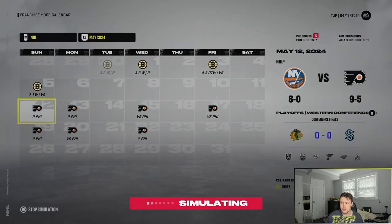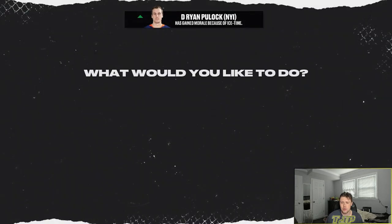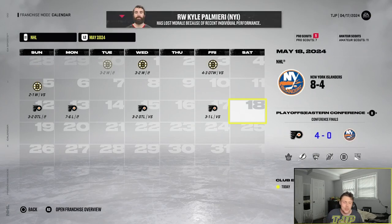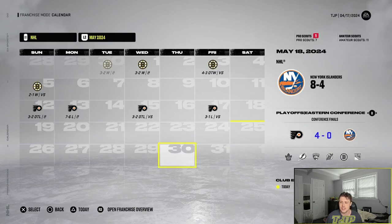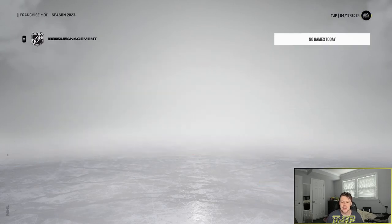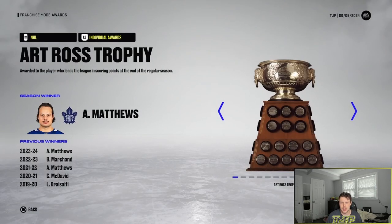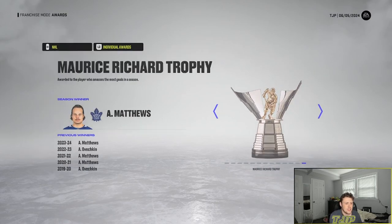The Flyers versus the Islanders in the conference finals. Game one — we lose in overtime. Game two — we lose. Game three — we lose in overtime. We go eight-and-oh in the playoffs and then get to the conference finals and choke again. The Blackhawks win the Stanley Cup. We were undefeated in the playoffs and then get swept by Philly — absolutely unbelievable. No individual awards for any Islanders either.